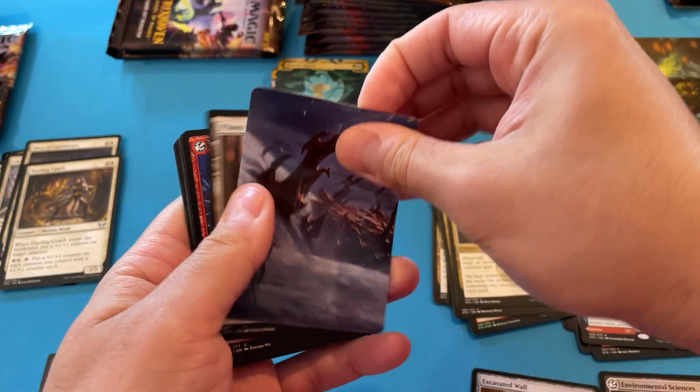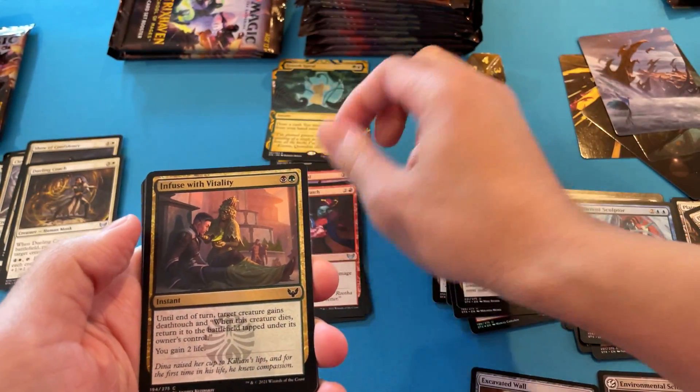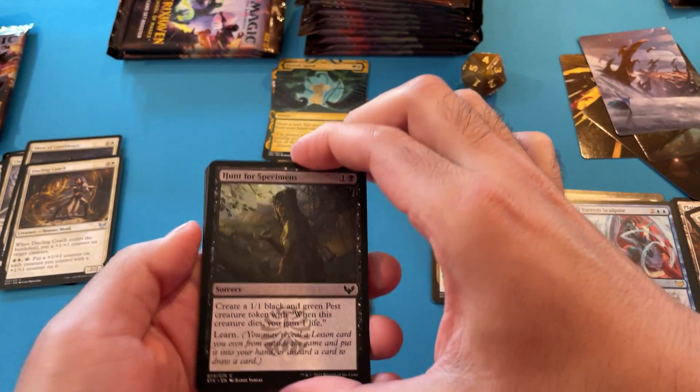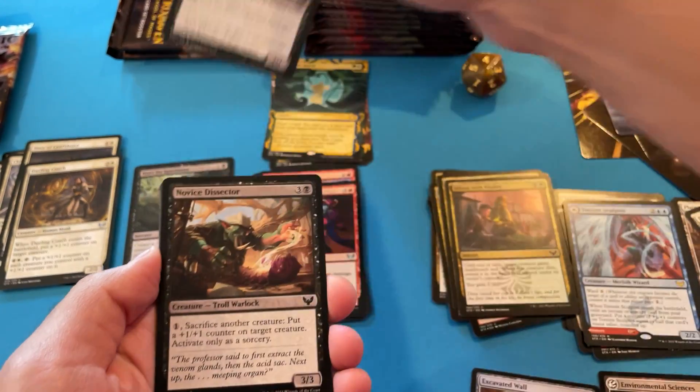Don't worry, I know you guys are talking — what's in the list? What's in the list? Okay, we're starting out with an uncommon. I have not gotten, like — other than that — a solid card. That's my first mono black card.